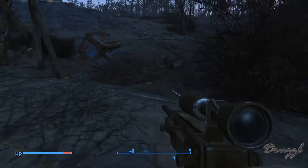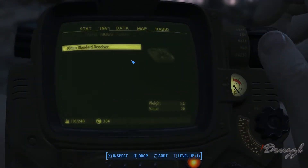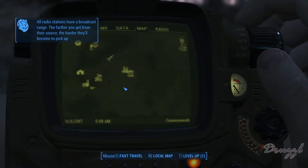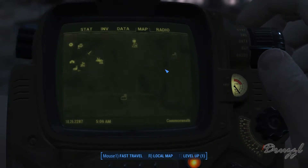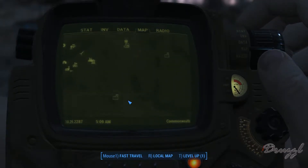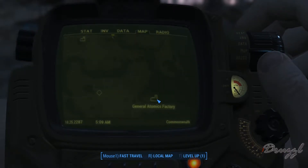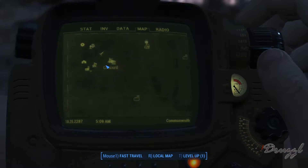Our map was updated and I never checked it — oops, wrong way. That's where we have to go for the quest. We've got the fusion containment shed, Corvega Assembly Plant, Diamond City, and the General Atomics Factory.